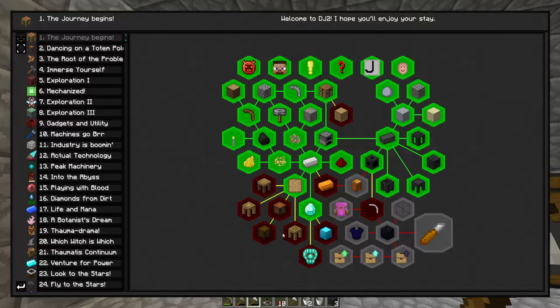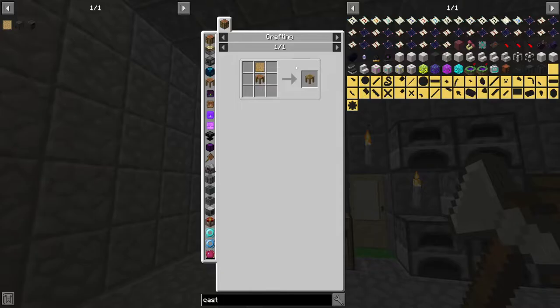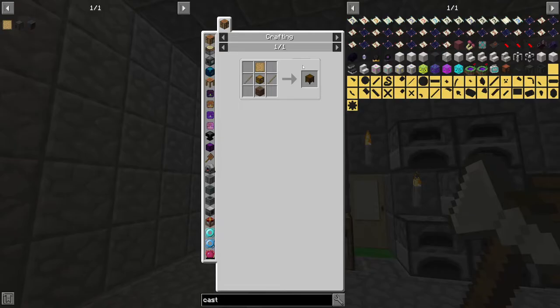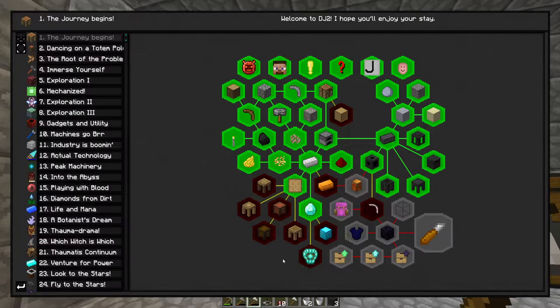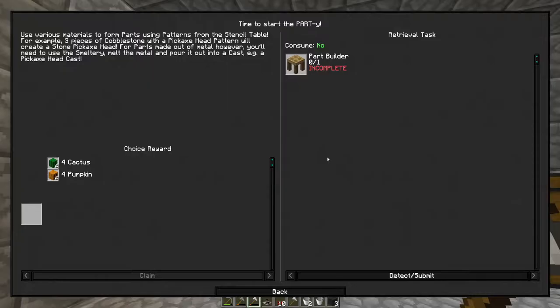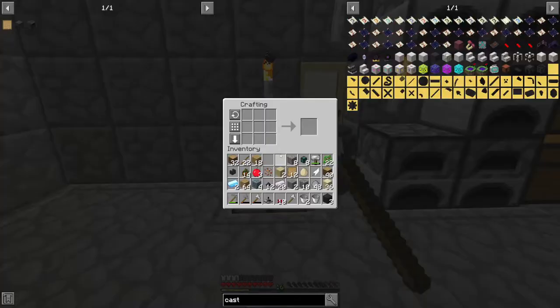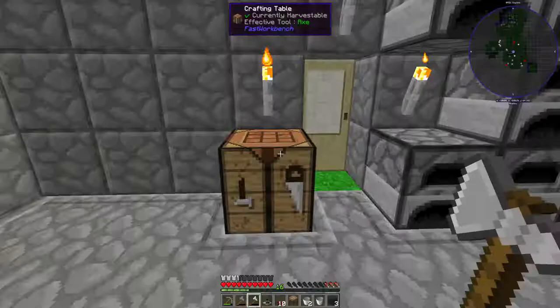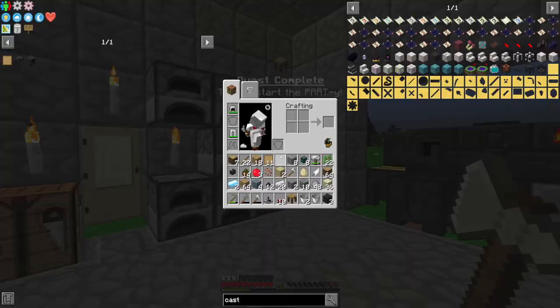Now we can get to making the tool station. The tool station isn't different from what I remember — we need a crafting table. Most of the recipes are the same as I remember. I haven't touched Tinkers' Construct in a few years now at this point.